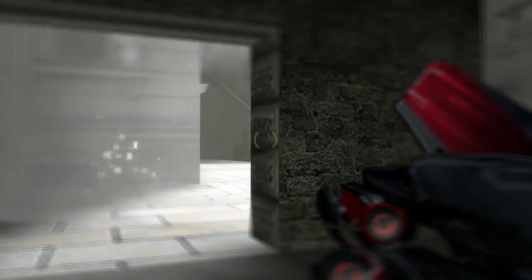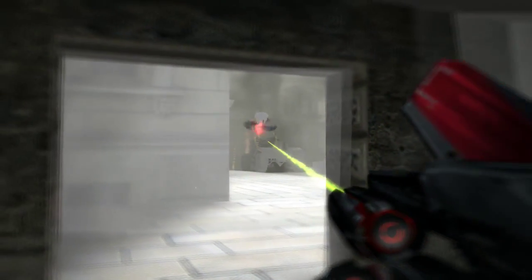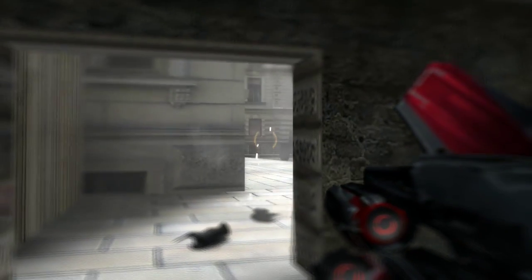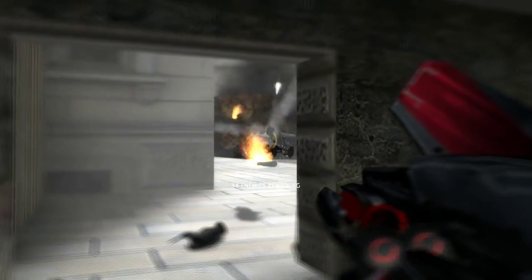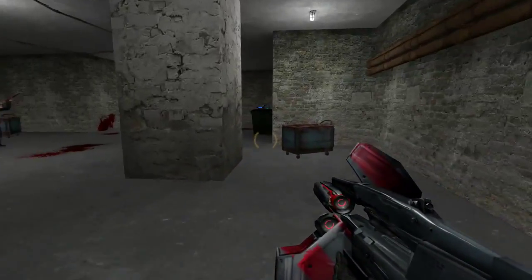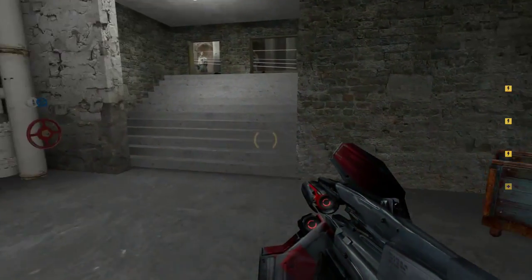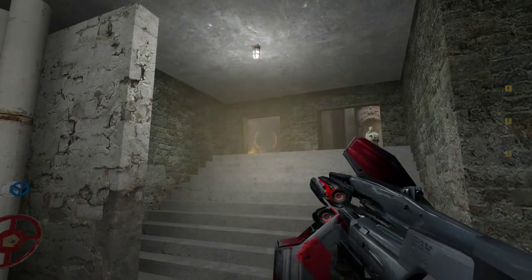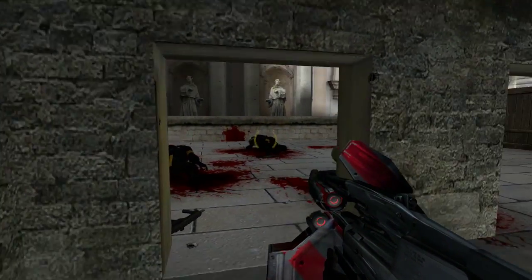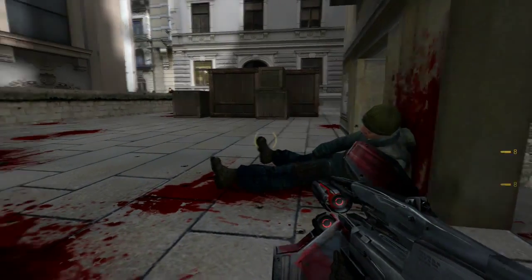We just keep firing our laser at this APC and eventually it will explode into a million pieces. There's our manhack, these things just casually coming into the battlefield. One down — making quick progress so far. Got some more armor. If you right-click it creates an exploding laser, which doesn't make much sense but it is pretty awesome.